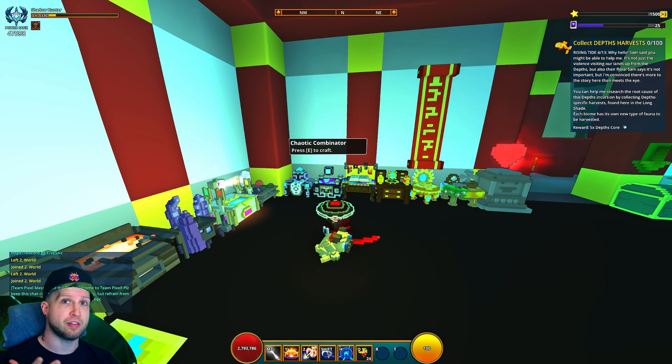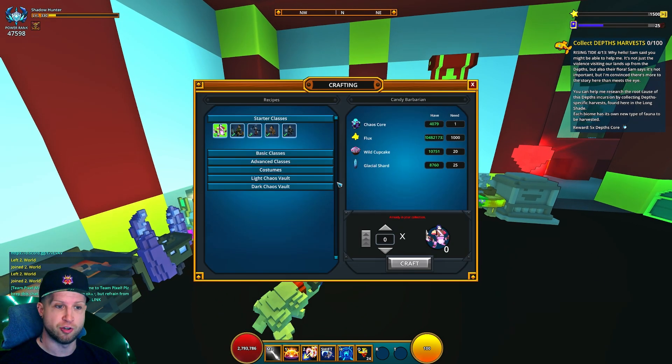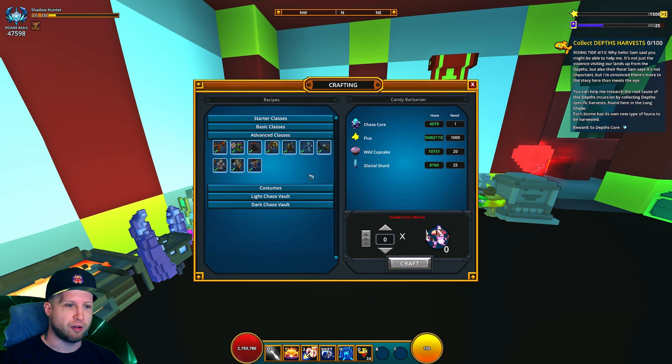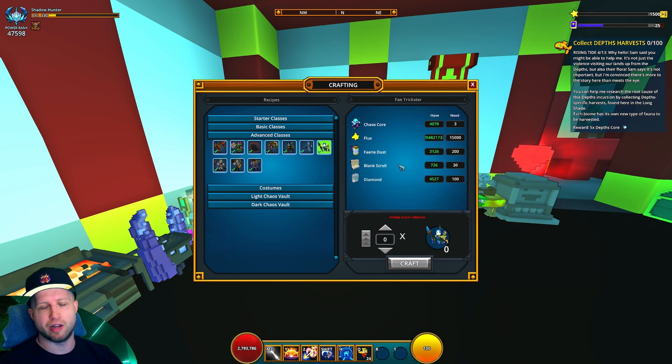Everyone's always wondering why I'm wearing a hat and what's under it — nothing, no brain, nothing. How else do you think I keep playing this game? Then there's the blank scrolls: if you find one of these recipe dungeons and defeat it, you'll end up getting a scroll with a recipe.